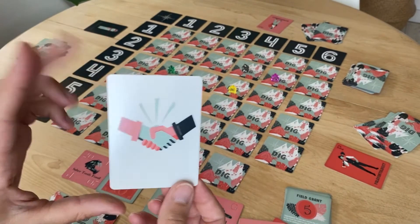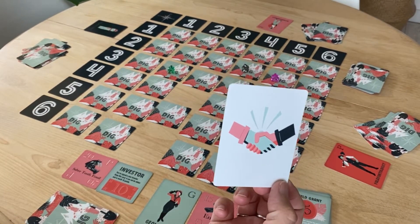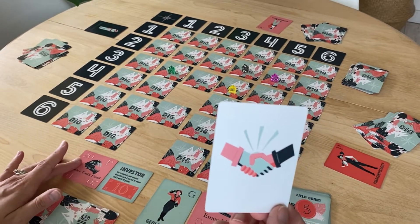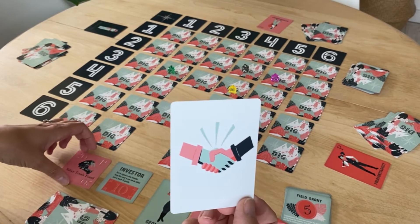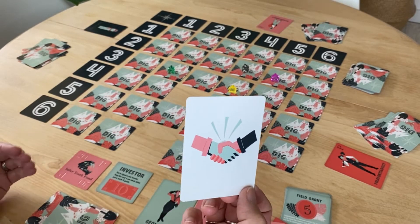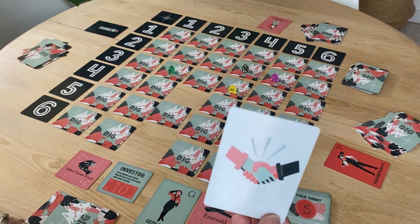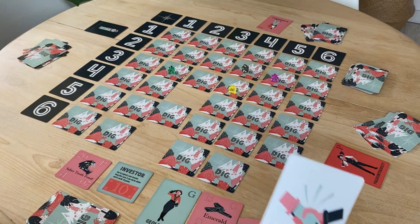The broker allows you to do a forced trade — the opponent doesn't have a choice. You choose one of your finds and trade it with one of their finds. This is often handy in situations where you have a low-value find and you can trade it for a high-value find that's in your specialized field, which would allow you to get extra points.